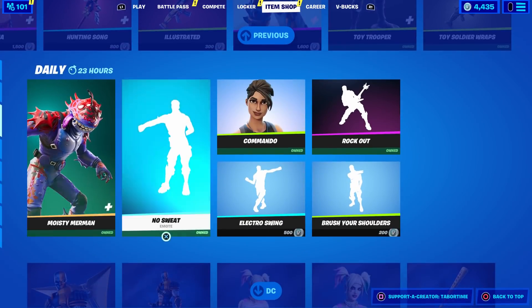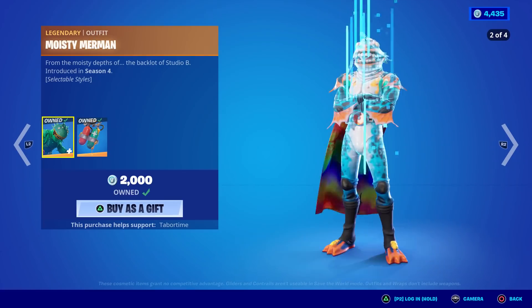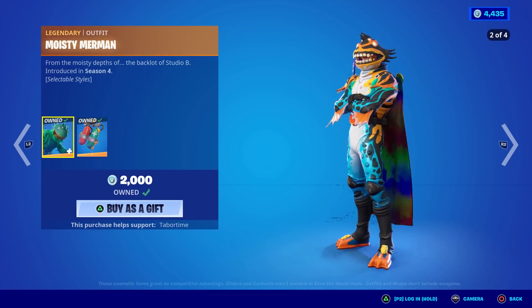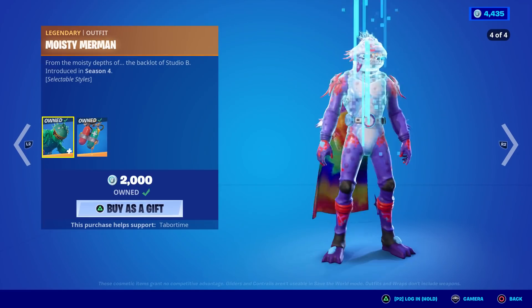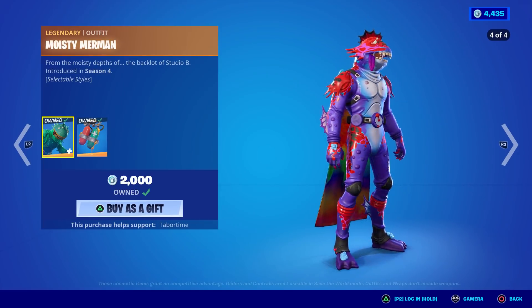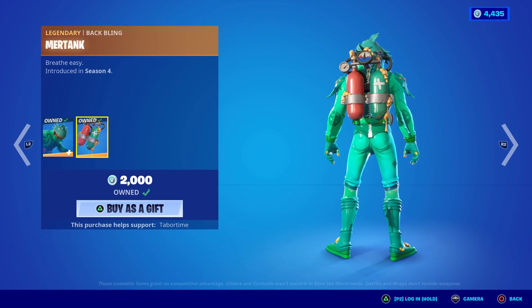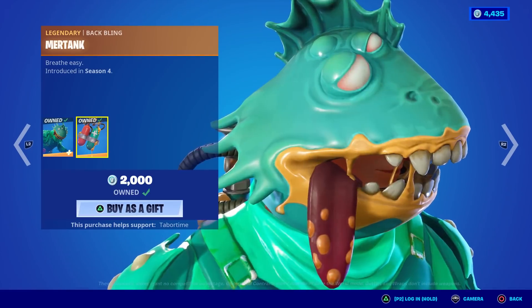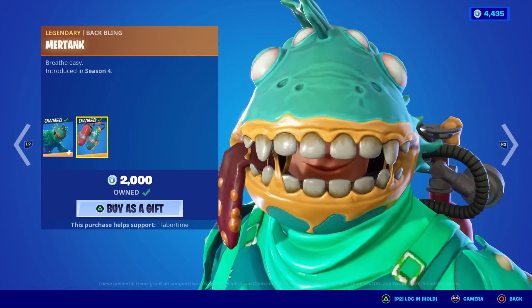The Moisty Merman is back — he looks like an alien. He's got some wicked styles: look at that color scheme, black and orange is my favorite. That's not bad at all. The first style is the worst though — not a big fan. He doesn't get extra back blings.